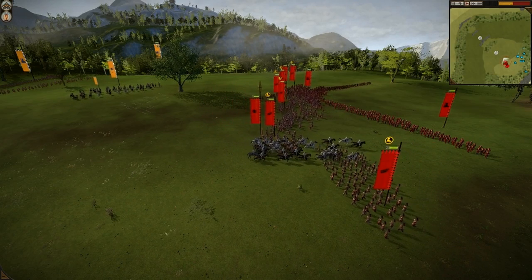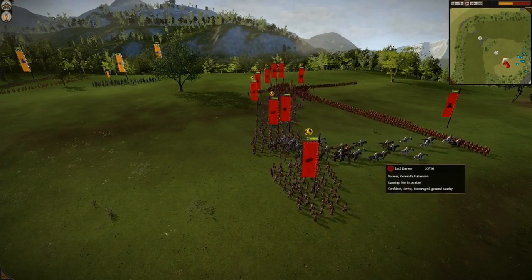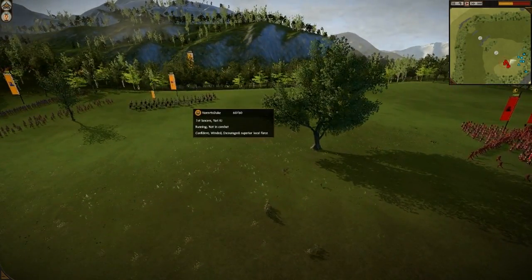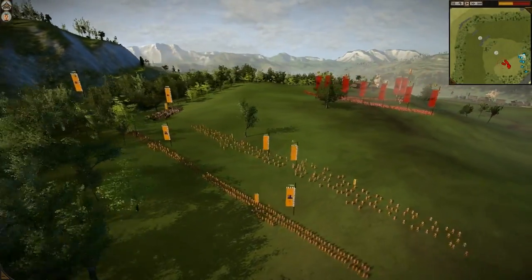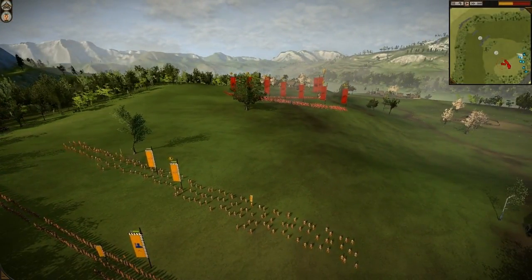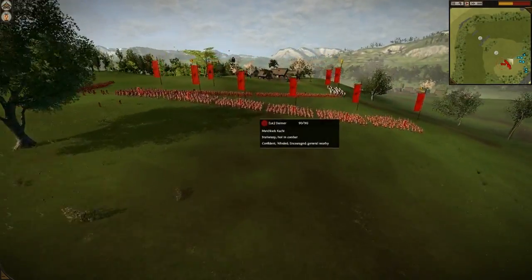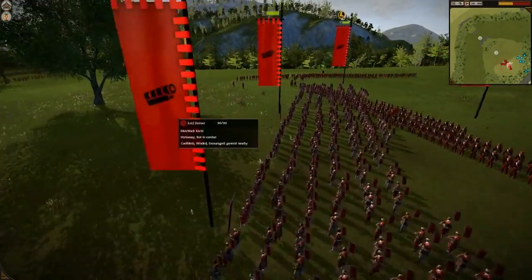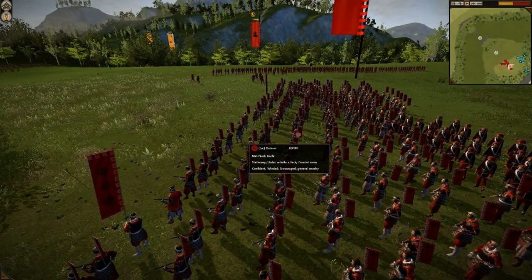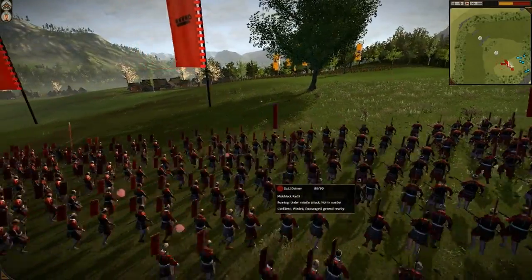He was trying to charge with his general, but I flanked him with my first lancers. I had to break from hiding, but frankly, everybody would have known by now that I had hidden cavalry. I wanted my archers to engage the Matchlock Kachi, because they've got a longer range, so I'm just using them to kill some of these guys — not many, since archers aren't that effective.